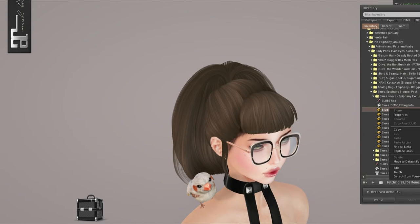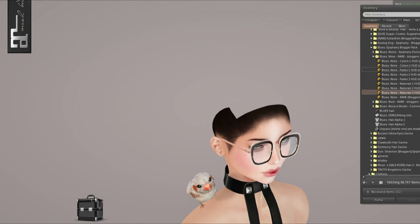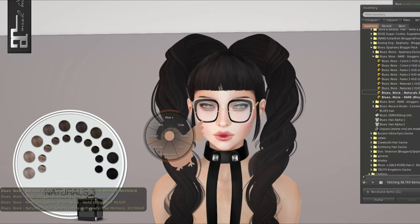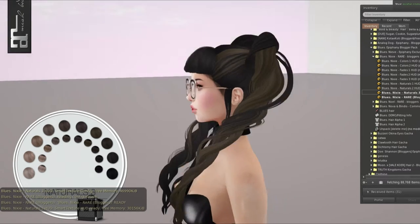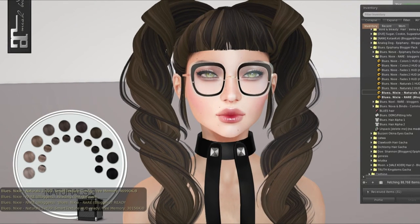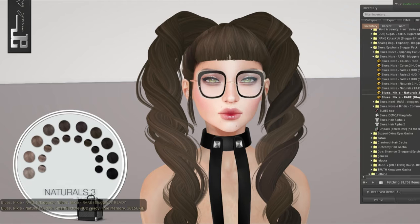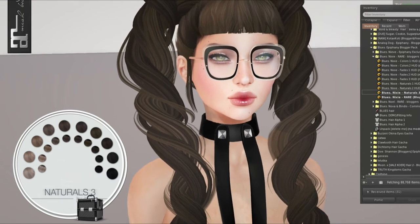We have Nixie next — this is the Rare. We'll put on Natural Three again. Here it is — this is a cute little pigtail. Look at these! Look how cute it is! I really like this, I love twin tails — it's just adorable. I think I might go for a darker brown. This one I like better. Oh, this is so cute with these glasses, I love it.